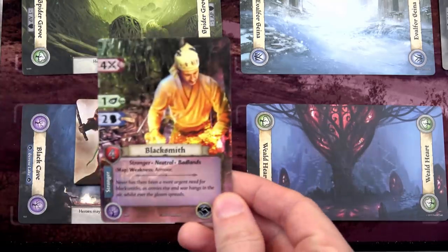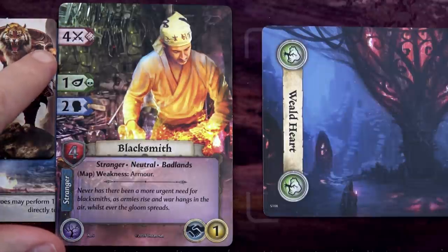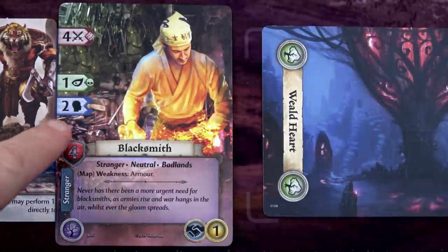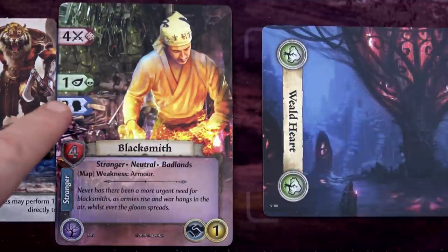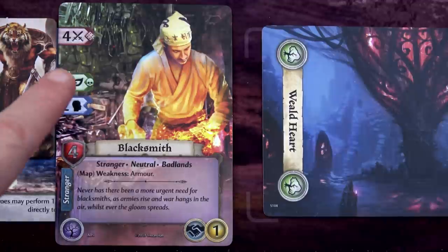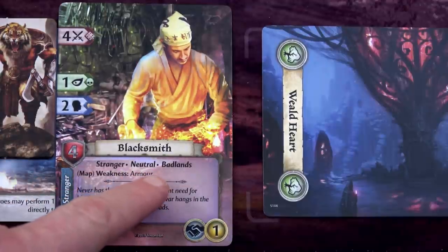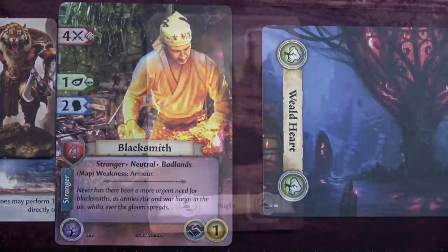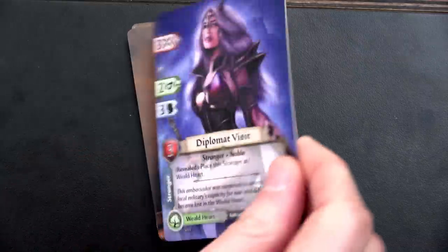I draw and place an encounter matching the terrain type, which is Badlands. We draw the top card and have a Blacksmith - our first stranger. The nice thing about strangers is we don't immediately get into a fight. We can confront them if we want, fighting them at level four with four dice. Or we can try and influence them. We have no actions this round so we'll wait until next round. We'll spend one action to do something with him then. We've completed our four actions - glad I did my rest first, because you cannot rest when there's an encounter card in your space.